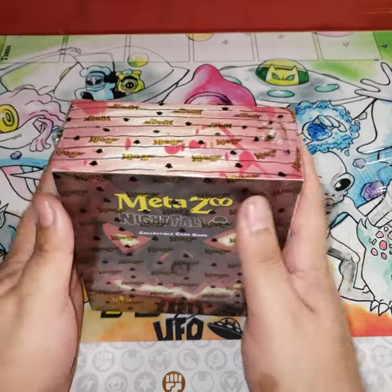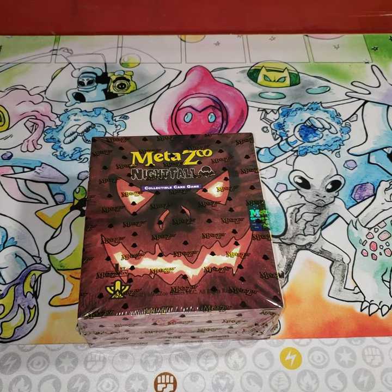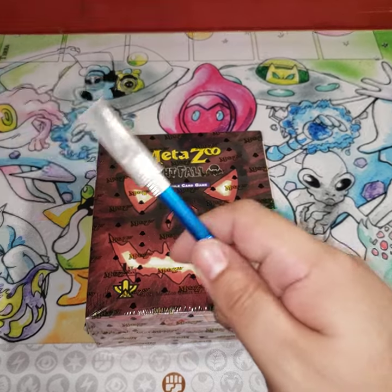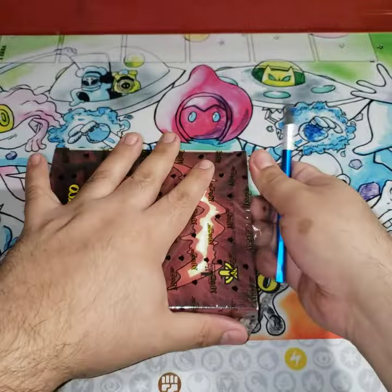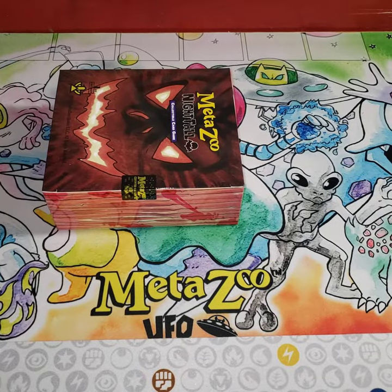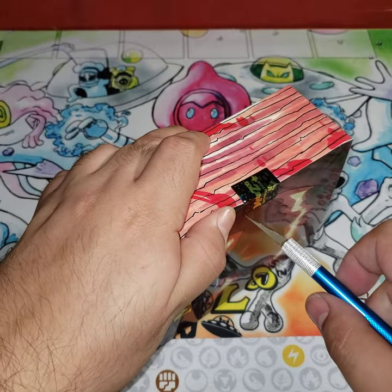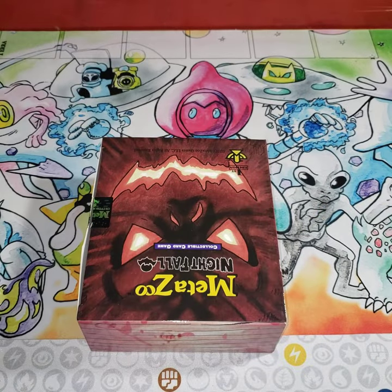Alright guys, time has come — you're here for this. I love this game and I love opening these cards. Let's get to the MetaZoo. Let me just organize my bulk and get the trusty razor. The seal is broken — ain't no going back now. We're looking for a full holo Mothman, full holo Wendigo, and I'm pretty sure there's a special aura card I'd like to get.